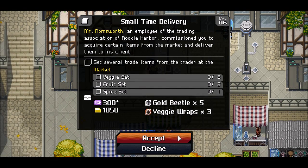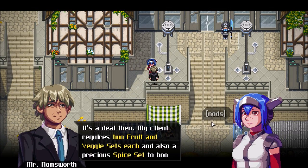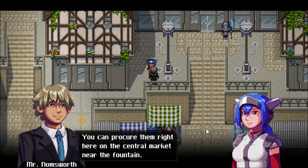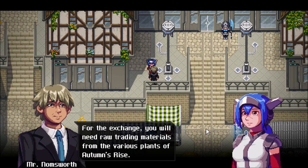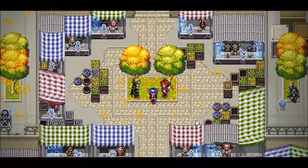Always take quests. It's a deal then! My client requires two fruit and veggie sets each, and a precious spice set to boot. You can procure them right here on the central market near the fountain. For the exchange, you need raw mint trading materials from the various plants of Autumn's Rise. So yeah, that's supposed to teach you about trading.